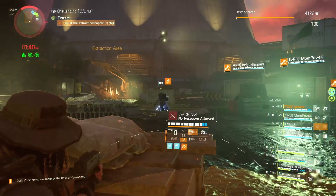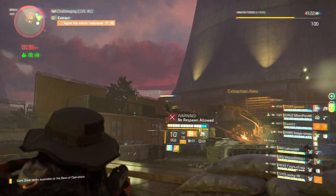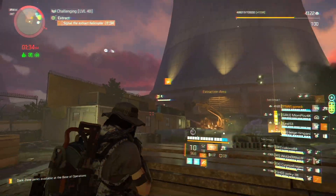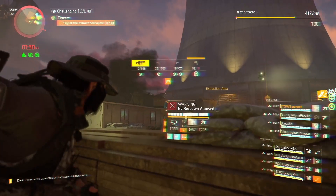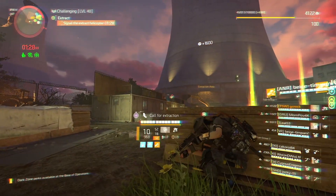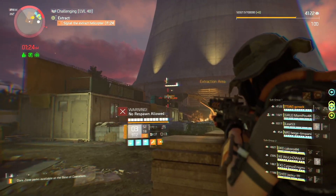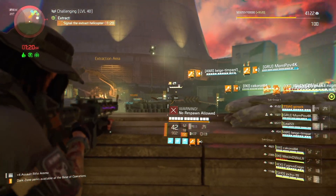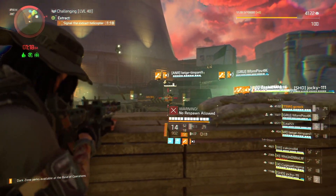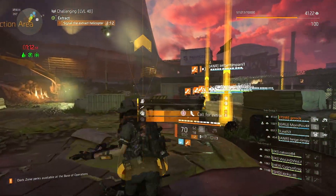I just want to explain where this build came from. When I got the St. Elmo's Engine I wanted to put together a high damage build but I also wanted status effects on the build as much as possible, and I came up with a Ridgway Pride Wicked build — very similar to my old SMG build — and it worked very well. While I was using it I was thinking, what if we could make this status spread, and I switched Wicked out for Creeping Death.